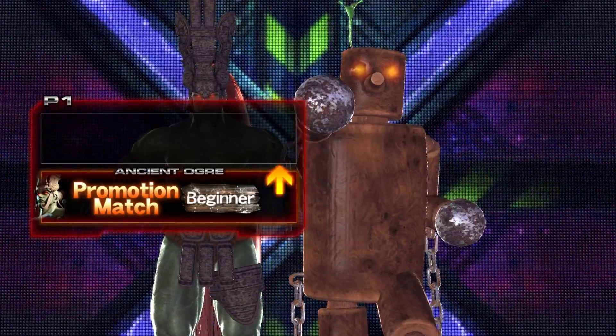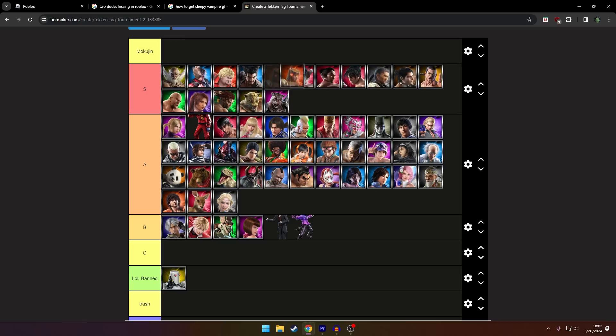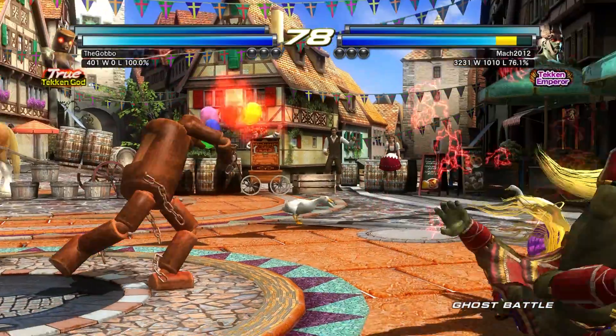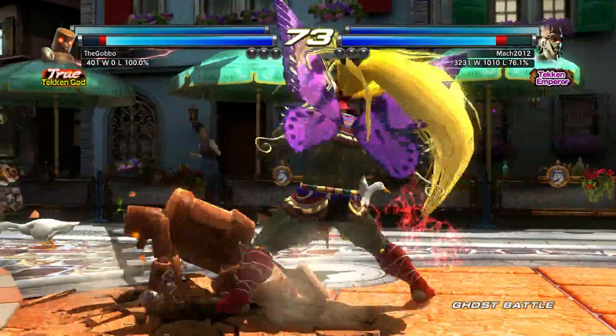Hey, an idea popped in my head. I just started to wonder, where does my favorite character, Mokujin, sit on a tier list? Is he actually good? Is he bad? It's kind of hard to figure that out because he's a mimic character. To me personally, he's triple S tier. But I want to be objective.